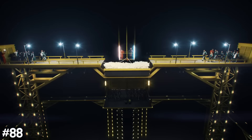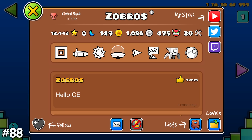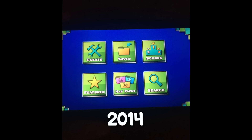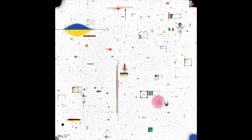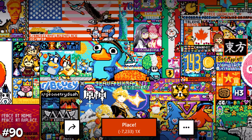MrBeast is the most famous YouTuber on earth, averaging more than 100 million views per video, so it was incredible that a Geometry Dasher named Zobros was once in one of his videos and got bashed for having a terrible banner. Here's a picture of how Geometry Dash looked 10 years ago — it looks very different. Reddit's r/place is Reddit's biggest event where communities form beautiful artwork, and if you look closely at last year's artwork you can see a small tribute to Geometry Dash.